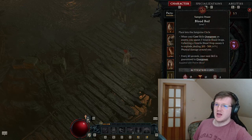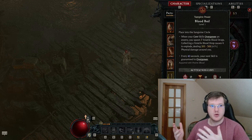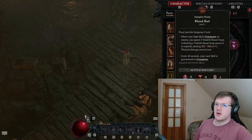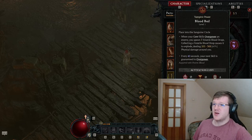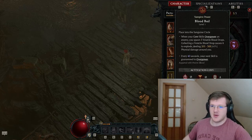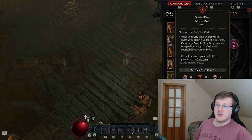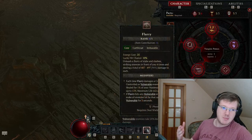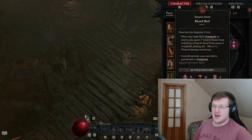There are some decent mechanics, like Blood Boil: when your core skill lowers an enemy's power, you spawn 3 Volatile Blood Drops that deal decent damage — actually super good and super fun. But this perfectly illustrates how incompetent Blizzard is with Diablo 4. Blood Boil has a 40-second innate cooldown. It doesn't proc enough, and even when it does, it's kind of bad — because you need to walk on the Blood Orb droplets to make them explode. No one's going to stop attacking just to walk on a droplet of blood.